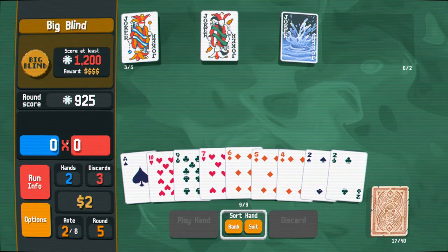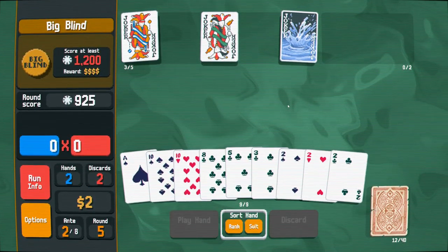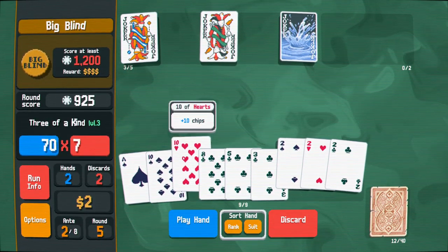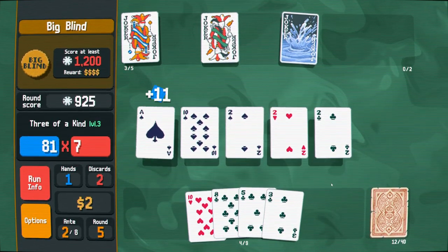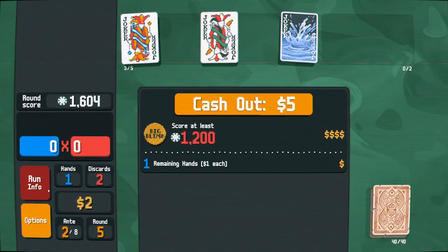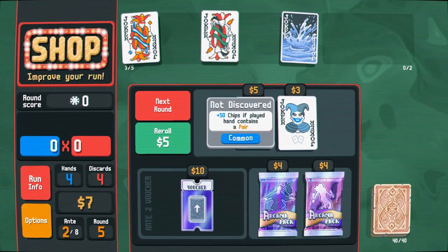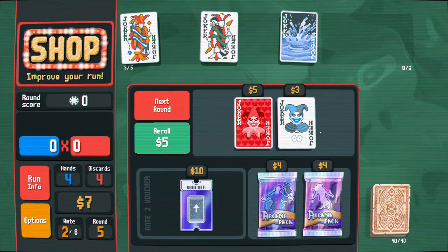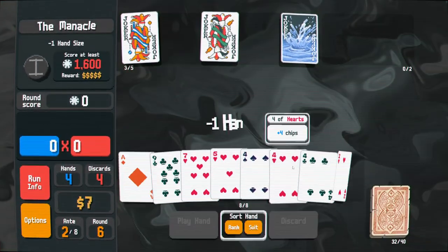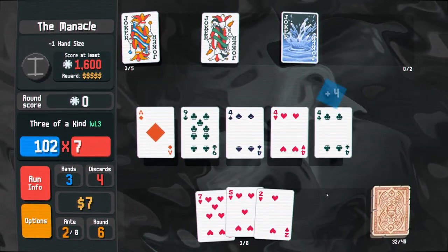Three of a kind is 70 times 7, it's only 40 times 4 for full house — better off just going three of a kind. It's unnatural to me that three of a kind is actually more valuable than a full house. Very hard to resist the urge to play a full house. Oh, we should have bought a tarot card actually. Things are still working so far.